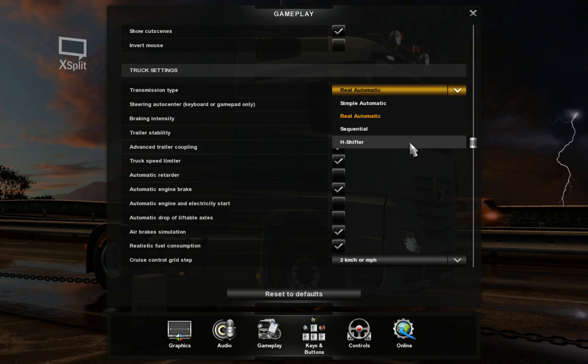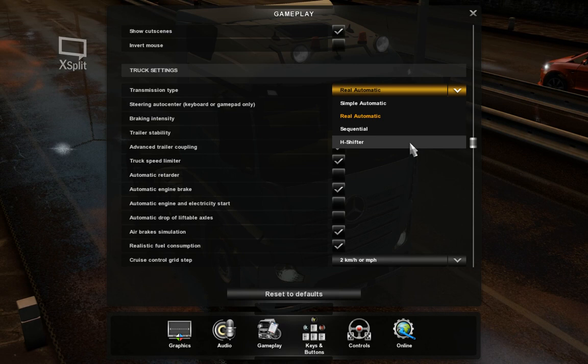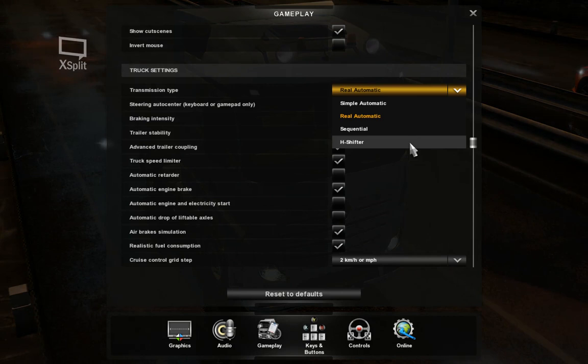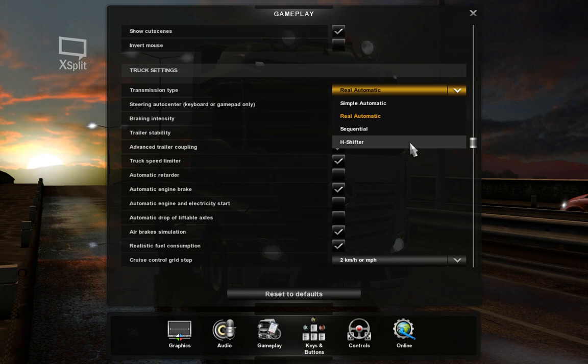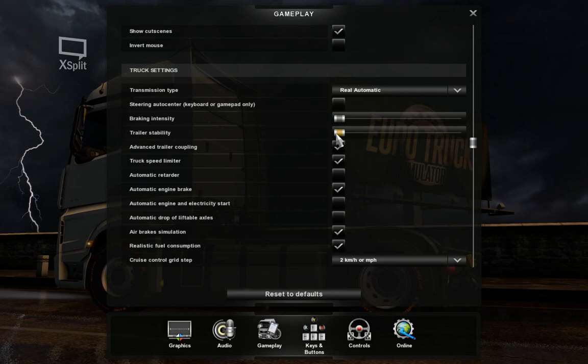What I do is a little bit of research on the truck. If you see in the interior that it already has a button for automatic, you know it would typically be an automatic. Or you can imagine going to the workshop and installing a stick shift yourself. Realistically, most newer trucks in Europe have automatics unless you specifically want a stick shift — which you'd want for heavy haulage. For this Mercedes, I go with the real automatic.